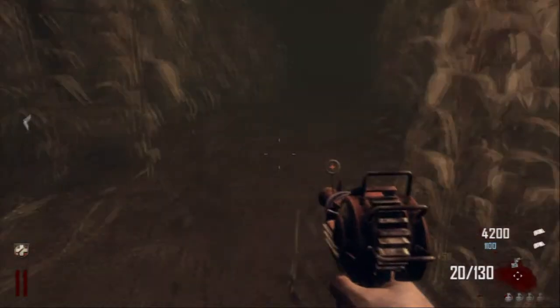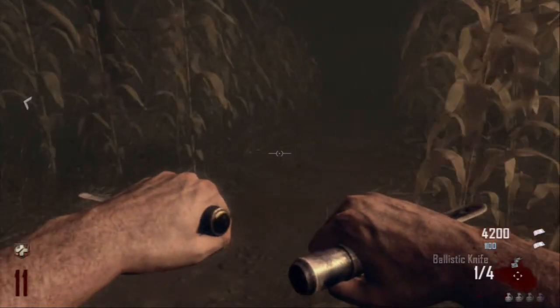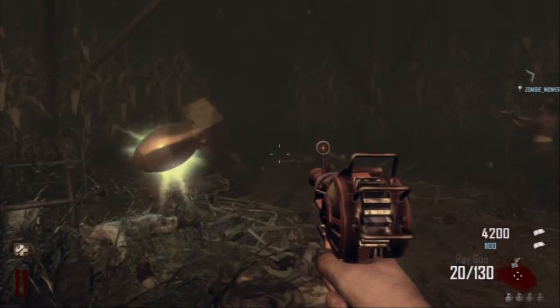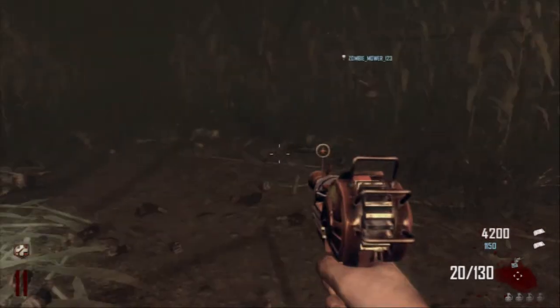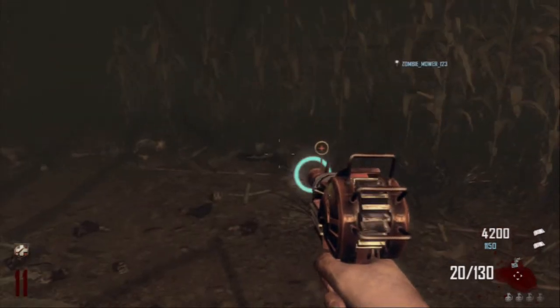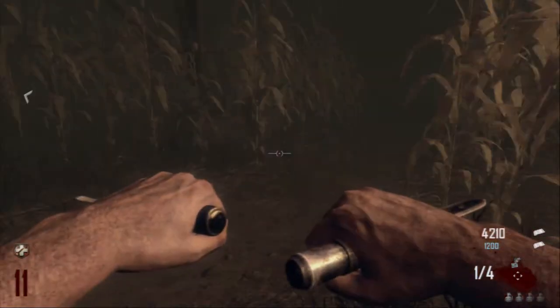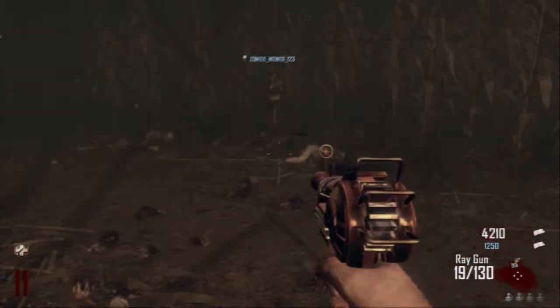We're going to move on to the last part of the Easter egg. We're just trying to survive in this maze and leave one zombie — note that crawlers no longer survive, so you need to leave one full zombie.